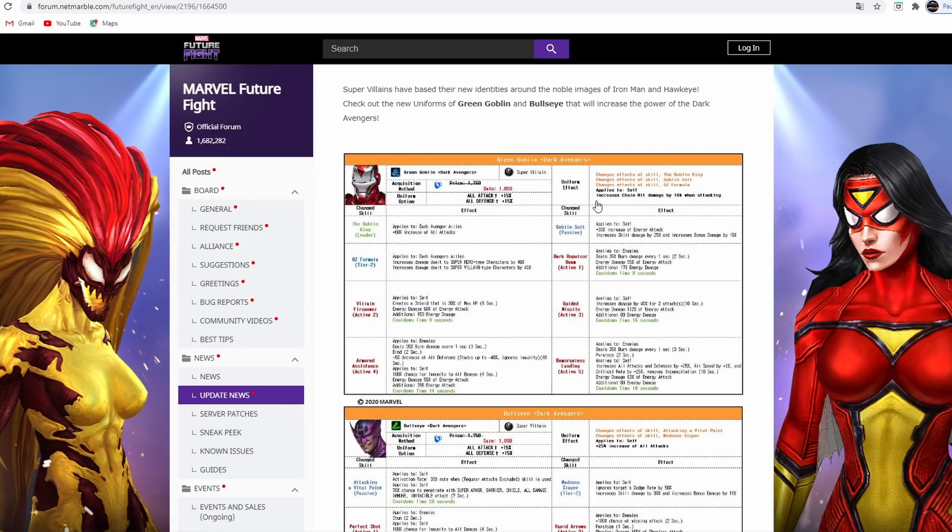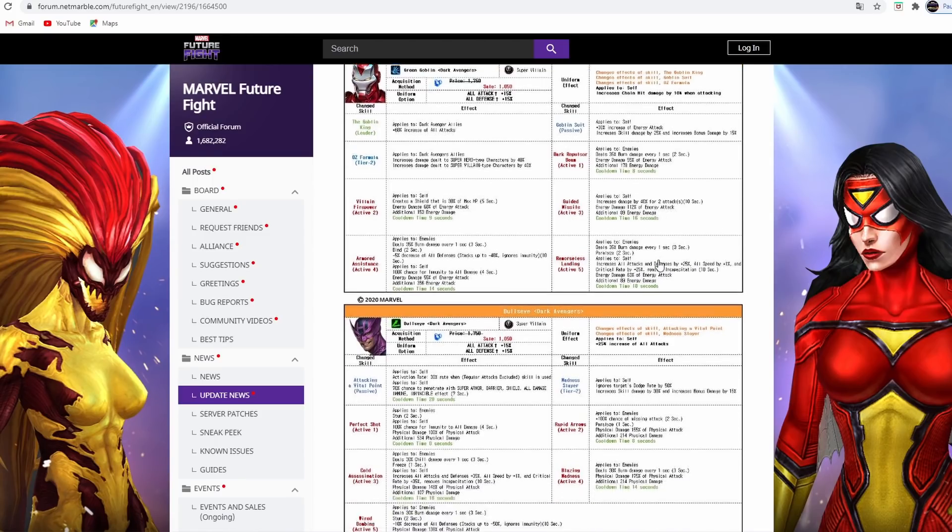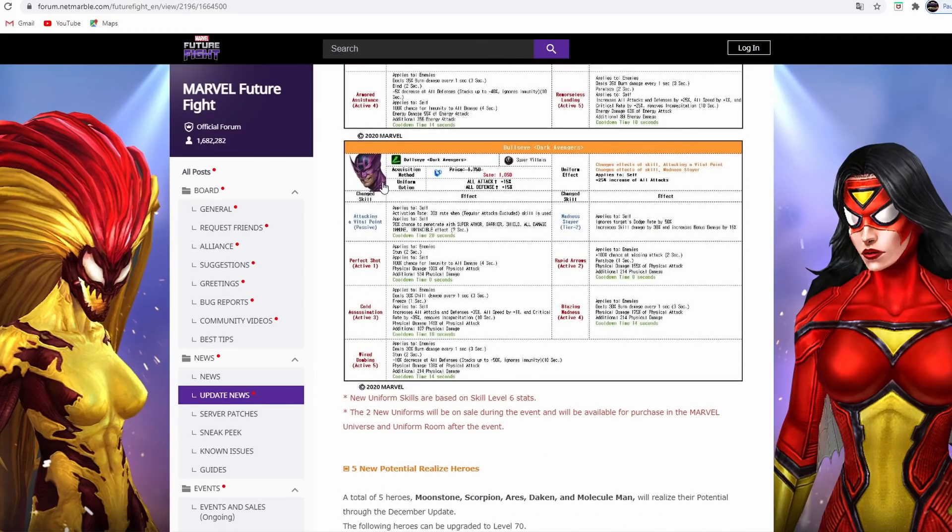The Iron Patriot uniform is Green Goblin's new uniform. It gives Dark Avenger allies 60% increase of all attack for its leadership. The passive applies to itself with 30% increase of energy attack as a tier 2. It applies extra damage dealt to super villains and superheroes by 40% on top of the 60% leadership for Dark Avenger allies. He has burn, a shield, increased damage by 40% for two attacks, force skill with all defense down up to 40%, burn damage, and 25% increase all attack with 25% crit rate. He also has paralysis.